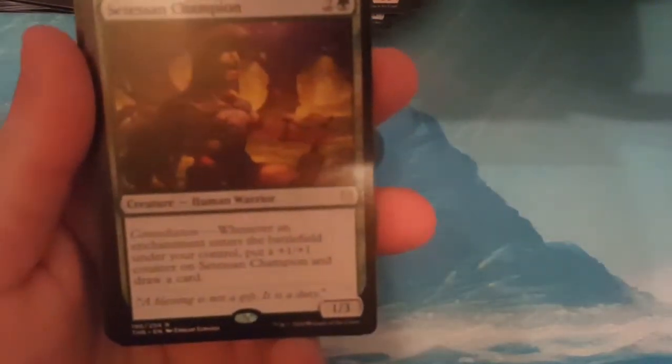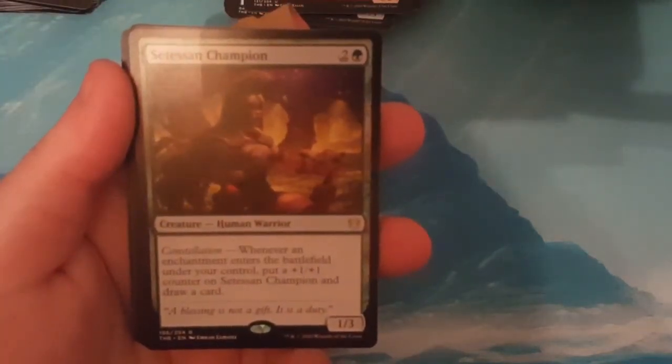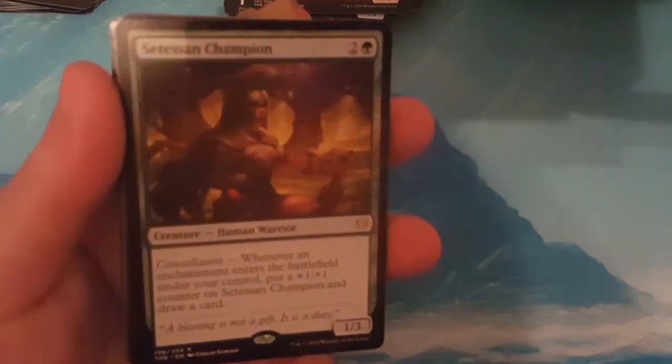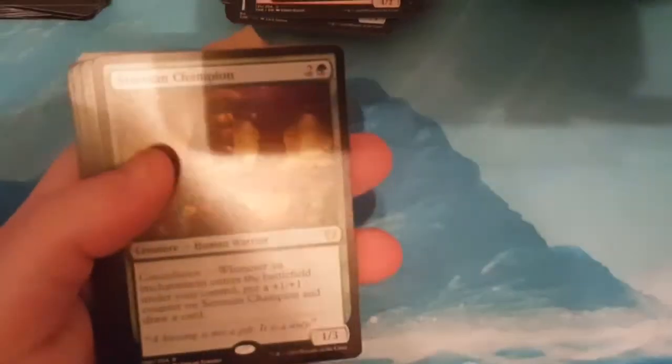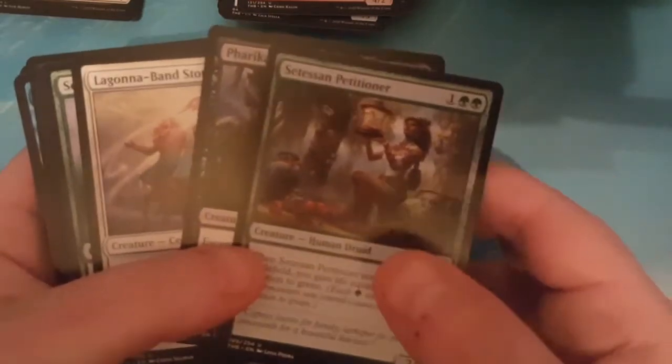Satessian Champion: 3 to cast for a 1-3 with Constellation — whenever an enchantment enters the battlefield under your control, put a plus-one-plus-one counter on it and draw a card. Not bad. I do a lot with enchantments, unfortunately not in green — in green I like to go with creatures like everybody else. Uncommons: Laguna Band Storyteller, Farika's Spawn, and Satessian Petitioner.